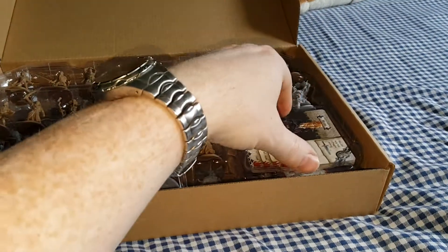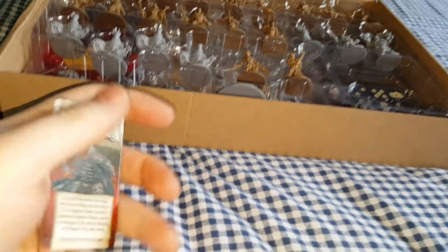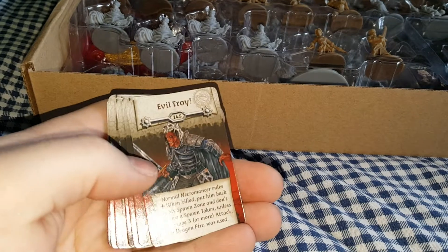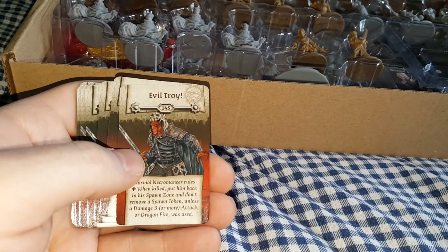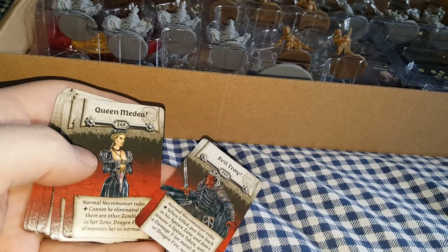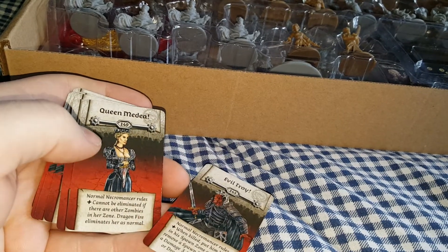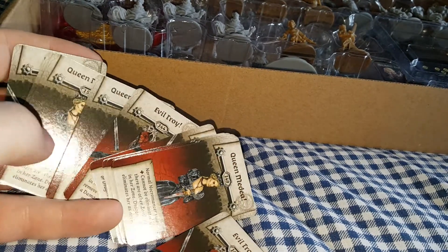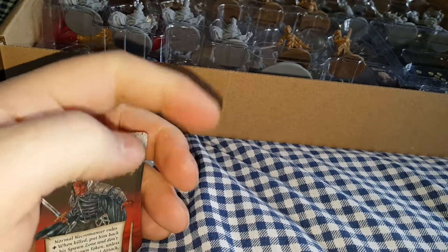So before we come on to the actual miniatures themselves, we'll take a look at some of the cards. All you get is some spawning cards. You've got Evil Troy, which can be used as either a necromancer — which is why you've got this card — or you can use him as a hero as well, it's entirely up to you. And you've got Queen Medea, who is based on Charlize Theron from the Snow White and the Huntsman movies. I think it's about four or five spawning cards for each of these two characters. So these are the two new necromancers that you can use.